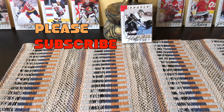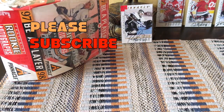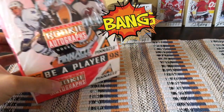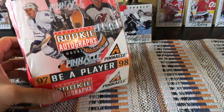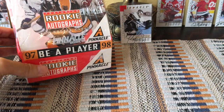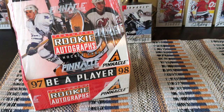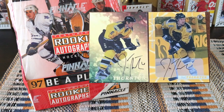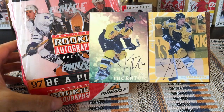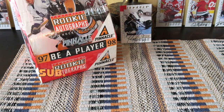Hey guys, it's Full Cars here, live and direct in Brooklyn, New York. Check out this thing here — a tip of the sphere in this bonkers box. It's a box of the 1997-1998 Be A Player series from Pinnacle, presently from Upper Deck. Wow, check this thing out. I've been wanting to open this up for a while. You can see some of the autos in the background — it is just such a cool product. I've been collecting these since the mid to late 90s as well as the 2000s, and I have a lot of these sets.